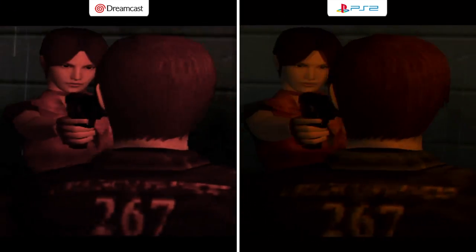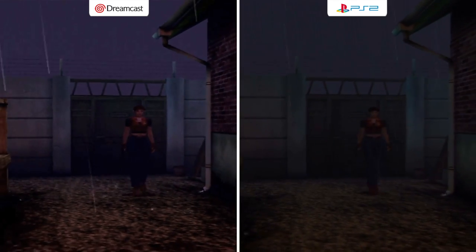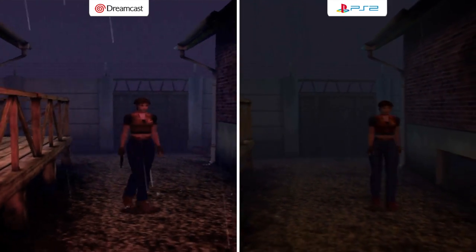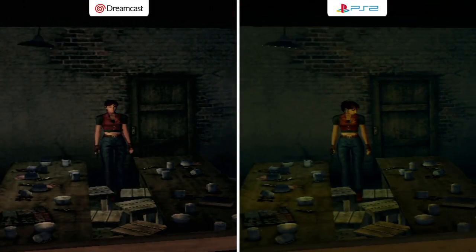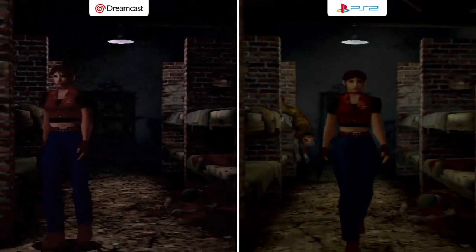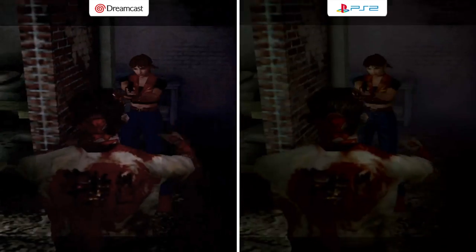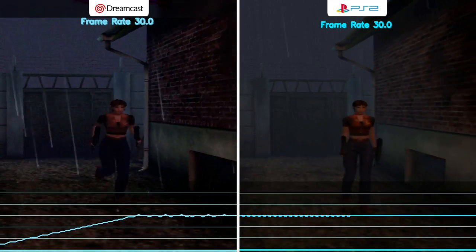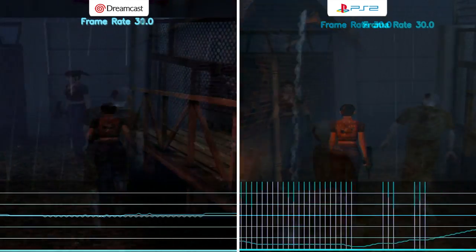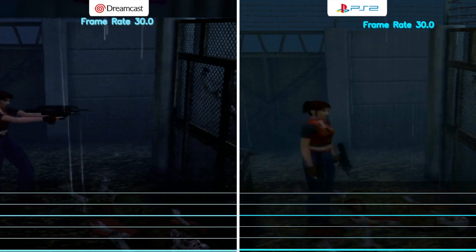With more pixelation on the Dreamcast, his choker looks better over there though. The hair is so much better on the PS2 — it's a nice change. This is a hard one to pick; I like aspects from both. I like the lighting effects on this scene. The frame rate on both is a solid 30 frames — I didn't see any dips, but I'm sure there are some. I'm going to give this one a tie. The Dreamcast is sharper, but I think the PS2 looks better at times, so it's a tie.